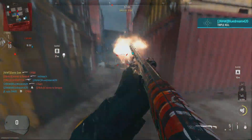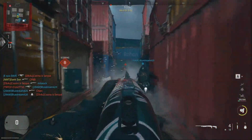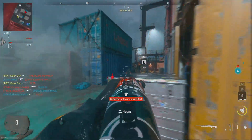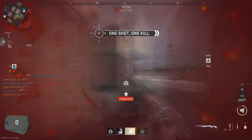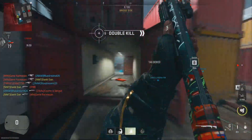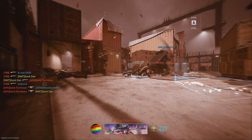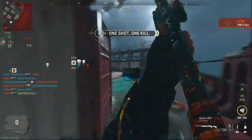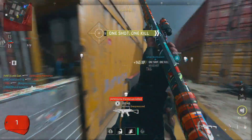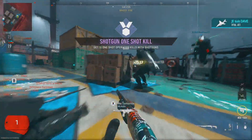We're going to go straight down the list from left to right all the way through, starting with the ARs. The first challenge: get 50 operator headshots using assault rifles. That's not too bad — just load up a close-range mode. I'd recommend something like a Chimera or the AK-74u, go on Shipment 24/7, and you can crank out those 50 headshots, especially in Domination.